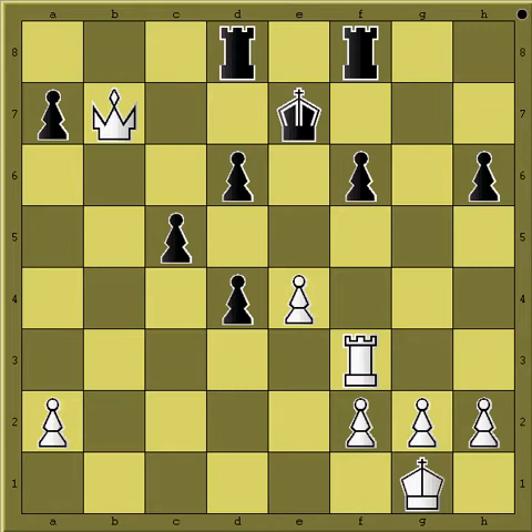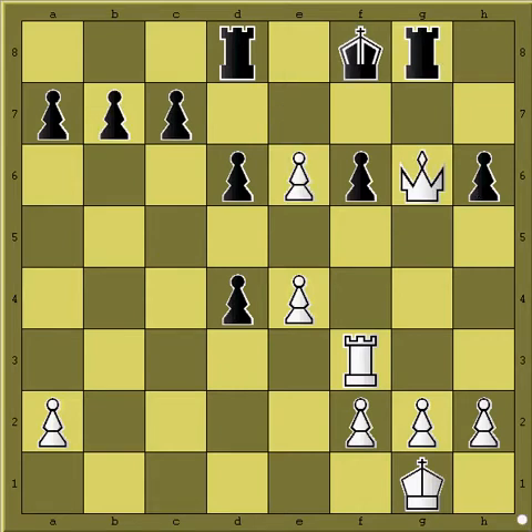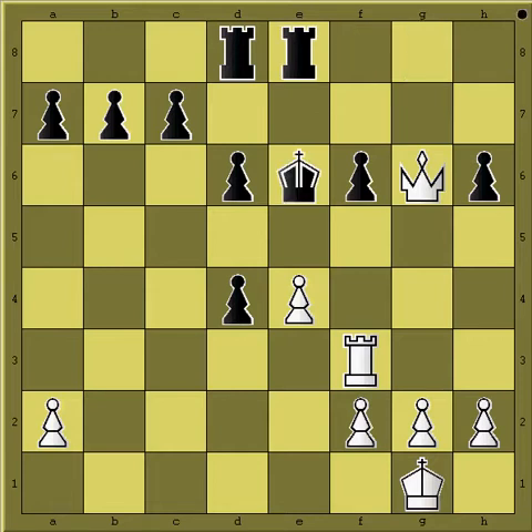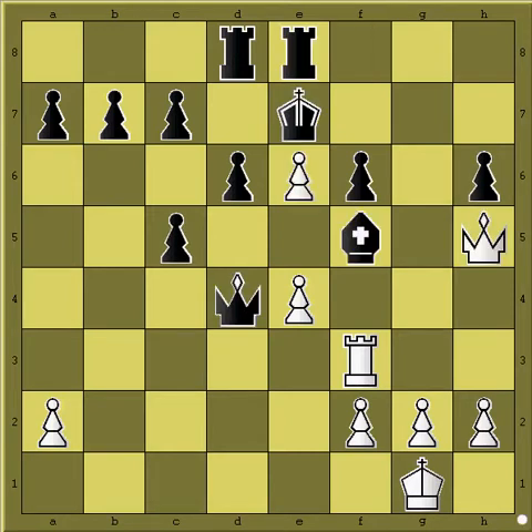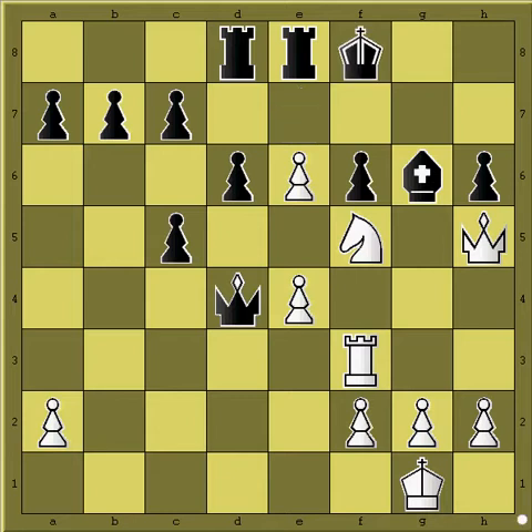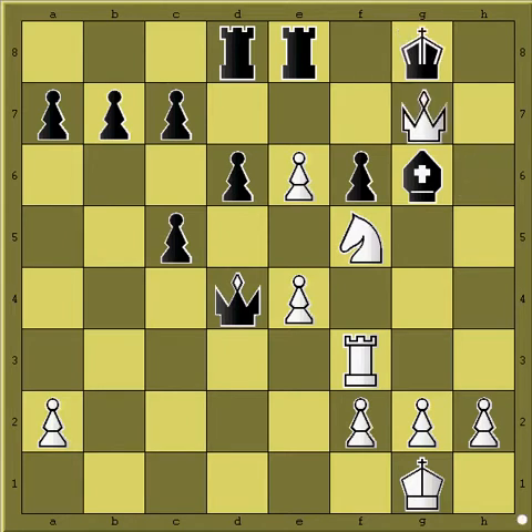Or just play it simple. After Rf8, you can capture this pawn and have a passed pawn that can drag one of the rooks to the side, leaving this guy unguarded. What if he goes back with the king? He can go back, but then you give him this check — you don't take the bishop because you can get mated — and when he moves, you just mate him.